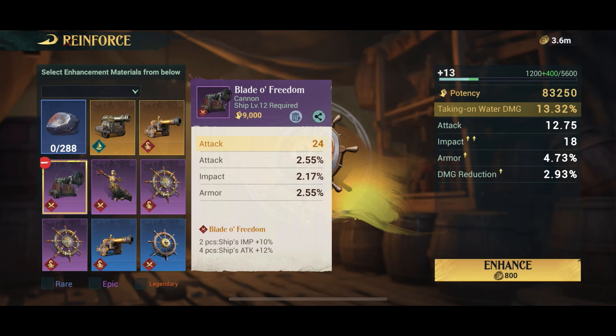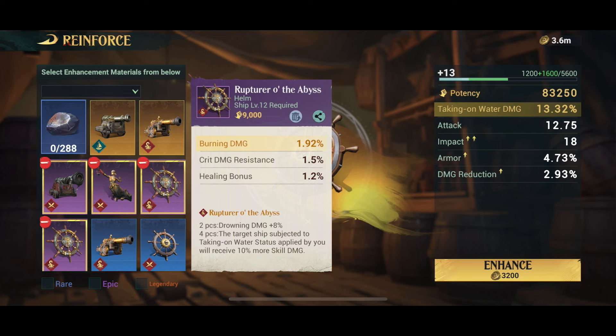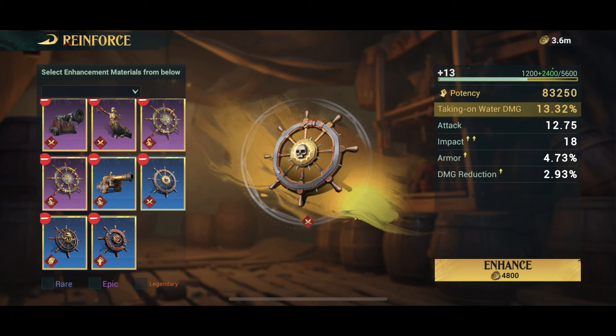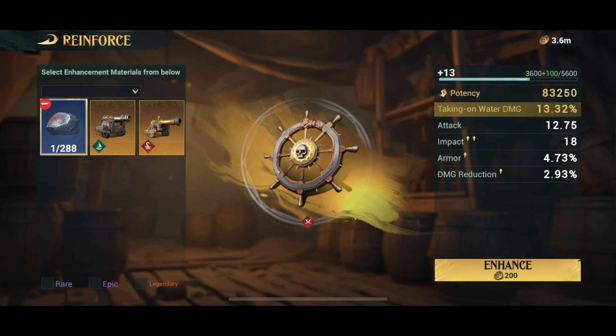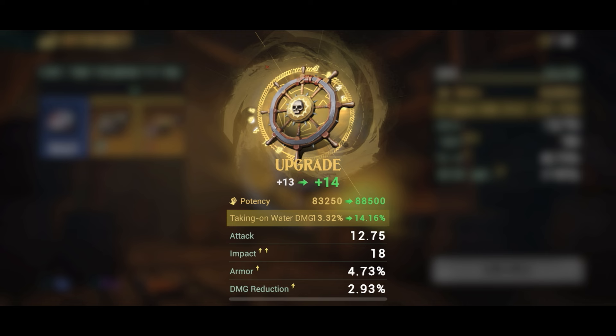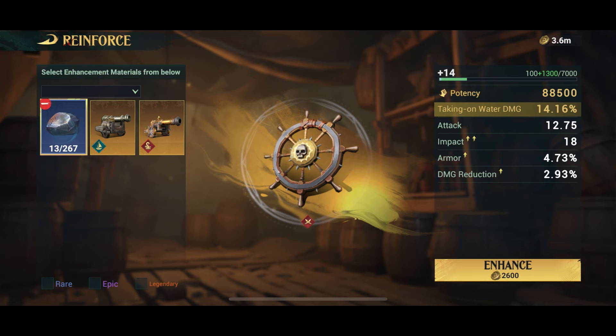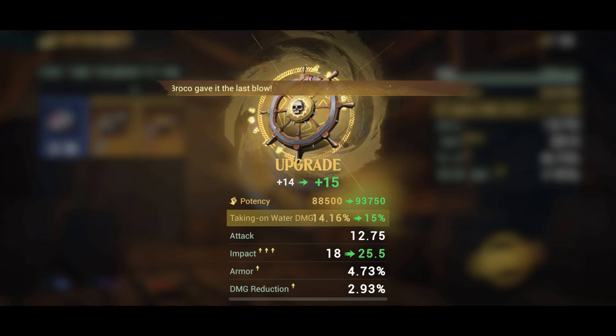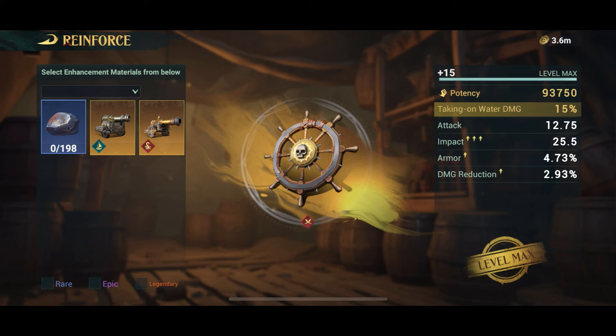Now the new item is at level 13, and I just need to upgrade it two more levels to get back to 15. To enhance items you can use the epic and rare items you don't want — a good tip is to only enhance legendaries. I select all the ones I don't want and that takes me almost to the end of level 13. Then to push through to level 14 I use these special upgrade stones. I keep clicking and the level goes from 14 all the way to 15, which is currently my maximum.